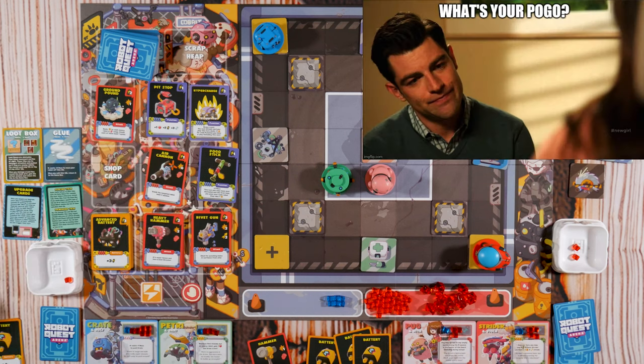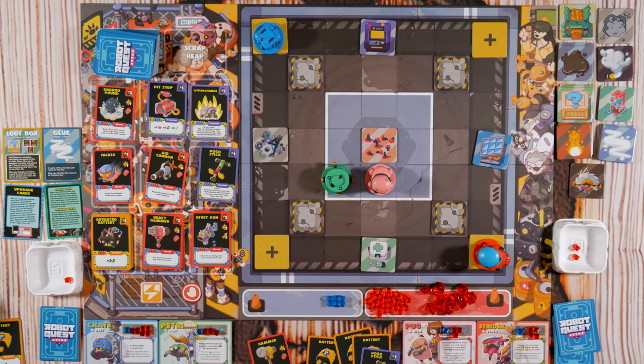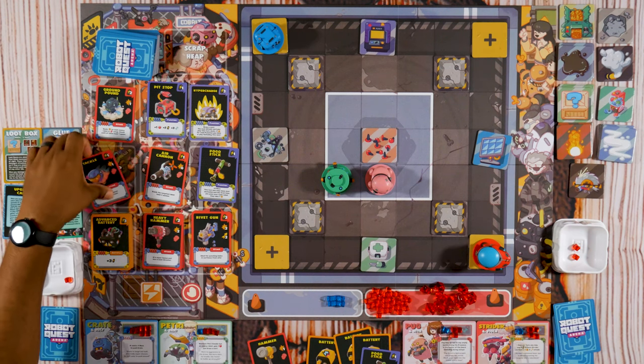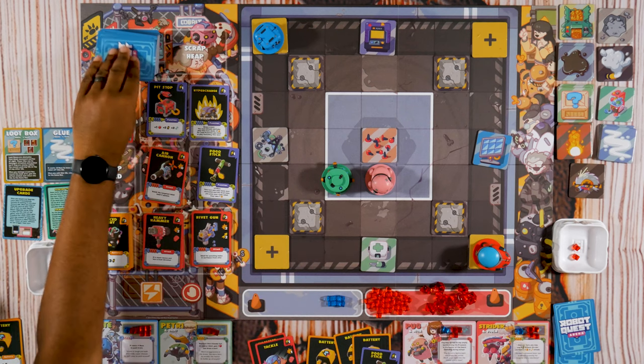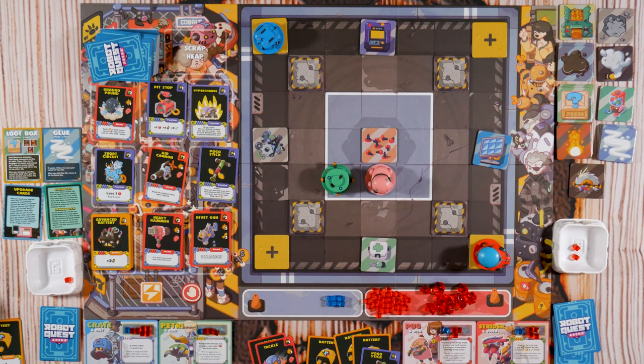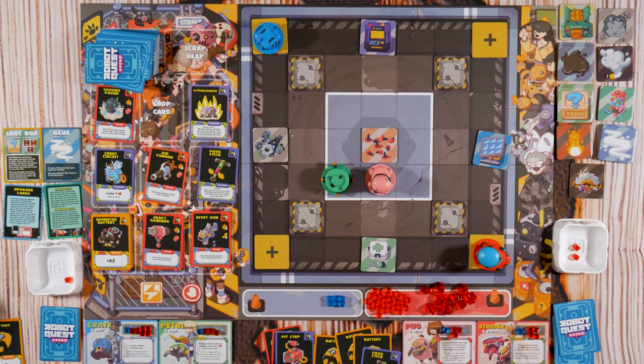Air Cannon has zero attack but knocks the target back four spaces. Heavy Hammer does two damage as opposed to one. Rivet Gun does two damage and it's ranged. I'll do a Pogo Stick. Leave a comment if you know what that's from. Tackle is melee, one damage, knocks target back one space. I'll do a tackle — and I'll do the Pit Stop. It's pretty strong for a one cost.